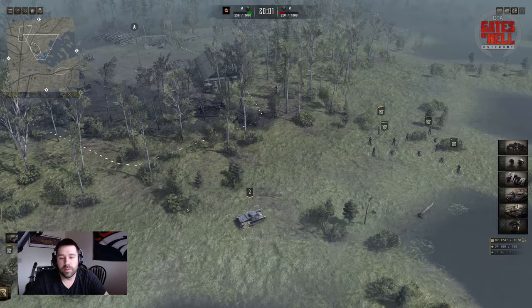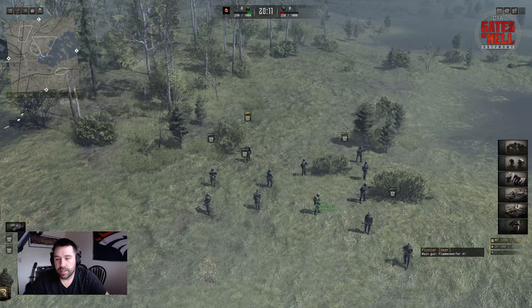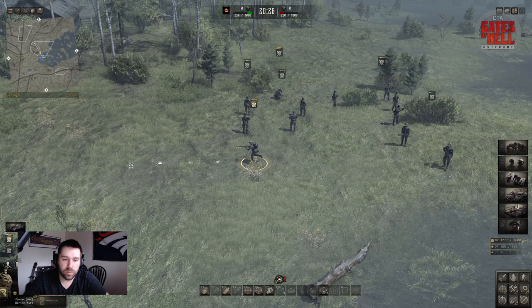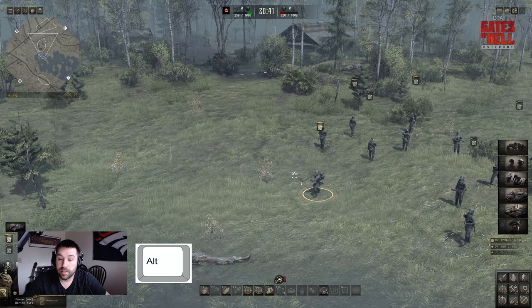I purposely picked this map because it has open areas and woods with a lot of foliage and hiding spots. If I grab a soldier I can actually hide him in the bushes — we'll get into that more in a bit. Back to basics: if I just left-click, the soldier does a little jog. If I double-click, he starts running.